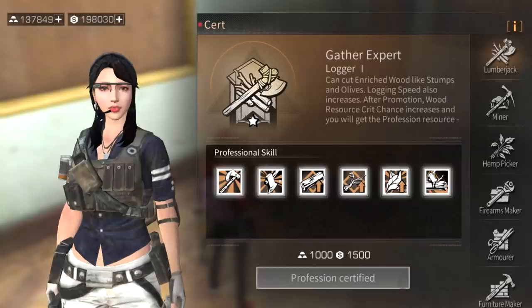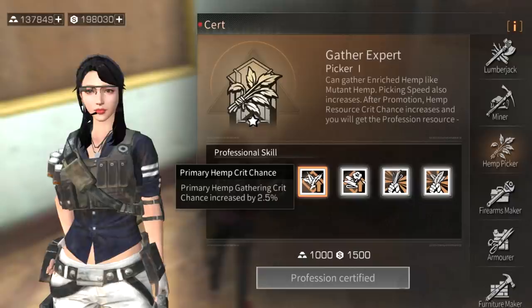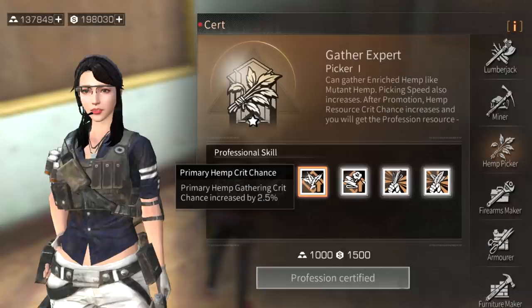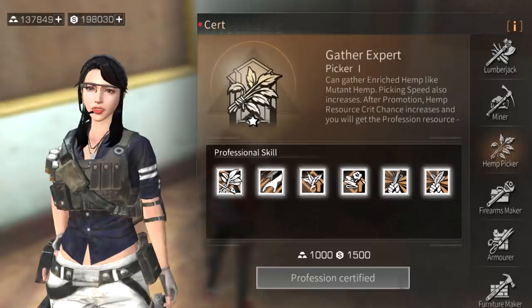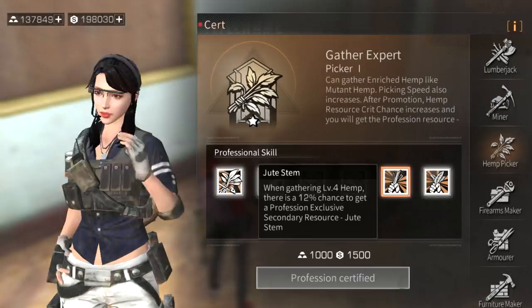These starting gathering professions are basically a dollar-consuming skill to upgrade. Unless you're having a hard time gathering rocks, lumber, or hemp, you can upgrade the crit chance to get double the amount when picking up. If you get a critical chance on picking up jute stems you'll get double the jute stems - same goes for miner and lumberjack.